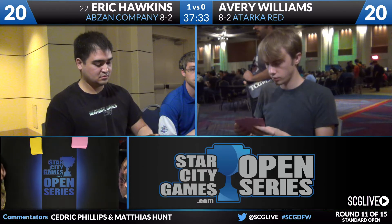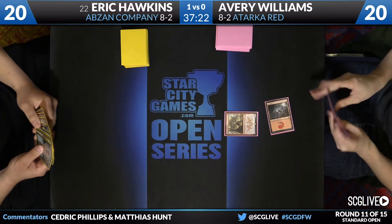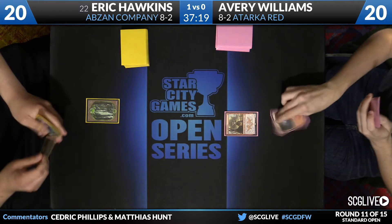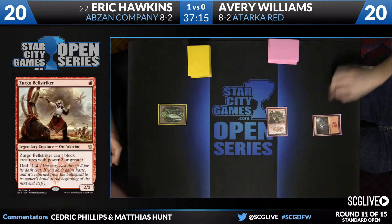Eric Hawkins — a player from Minnesota — made the drive here with his friend Matthew Tickle: 20 hours. Tickle is not in day two; he's playing in a side event. Did you get him to play Amulet? No, he's not playing Amulet Vigor — he's on Soul Tide in Modern. Fair enough. Gerard Fabiano version. Fair enough.